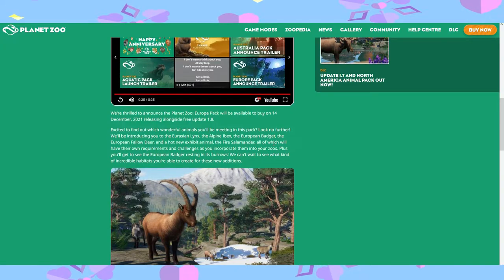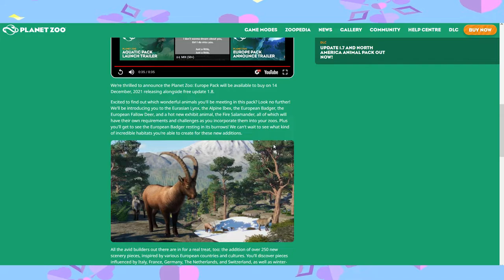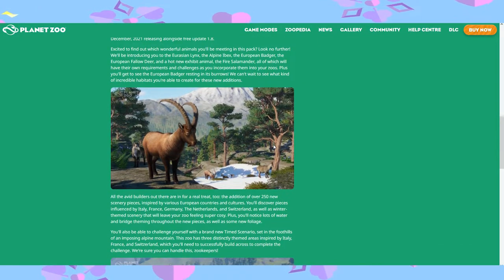The animals coming in the new DLC are the lynx, the ibex, the badger, the fallow deer, and a new fiery exotic animal — the fire salamander — each with their own requirements and challenges as you incorporate them into your zoos. Plus, you'll see the European Badger wrestling in burrows, which ties into the new burrowing system in the free update — something I didn't expect at all and am pleasantly surprised by.